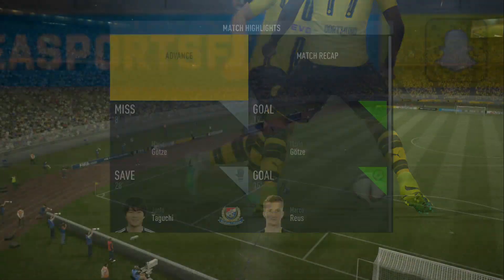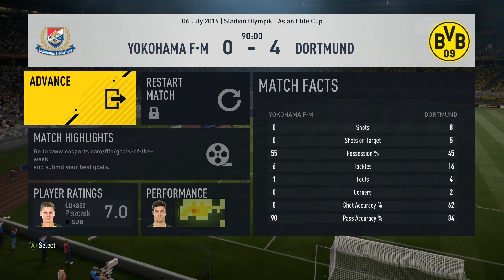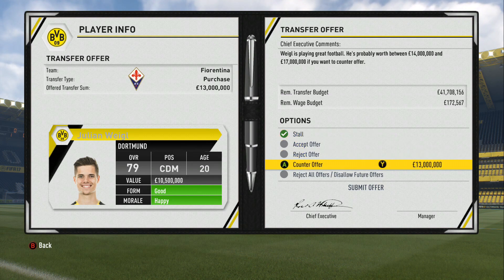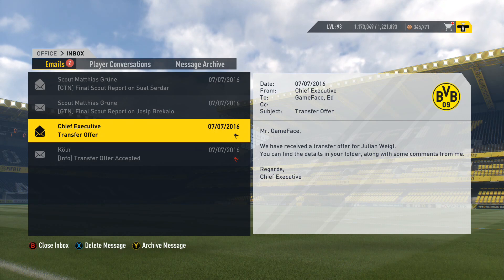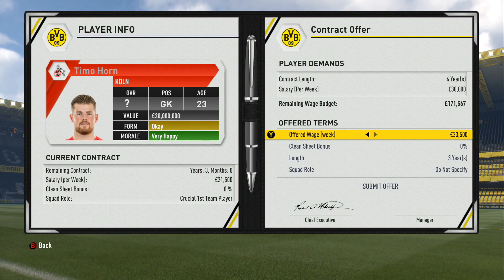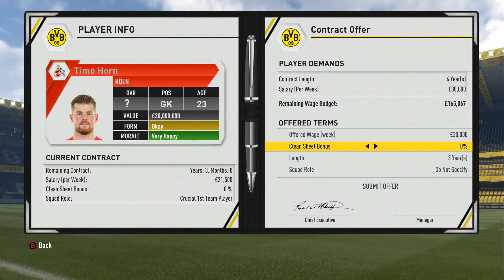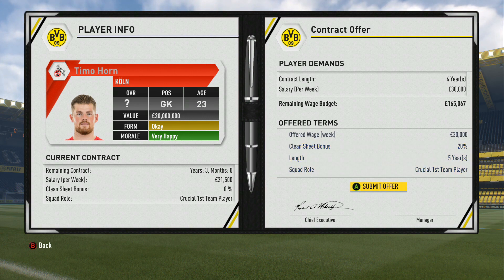We've won the game 4-0 — a really comfortable win. That puts us on six points after two matches, which is fantastic. Confirmation that they had no shots — not so good for them. There's a transfer offer in for Weigl — we're going to reject that, not interested whatsoever. He looks really good in-game. Cologne have come back and said they'll accept 22 million and Weidenfeller. Do I spend that much money on him or not? Let me know in the comments below — I'll either accept or reject in the next episode.